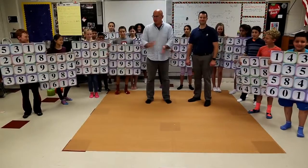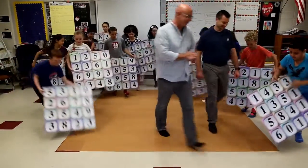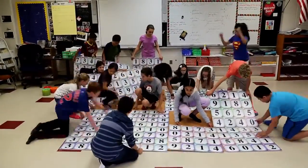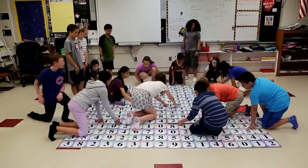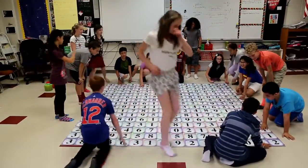We've laid out our non-slip mat and now we're going to lay out the boards. The 16 double-sided boards can actually be put together 262 decillion different ways — that's one with 33 zeros after it. Let's just say that no two games will ever play the same.